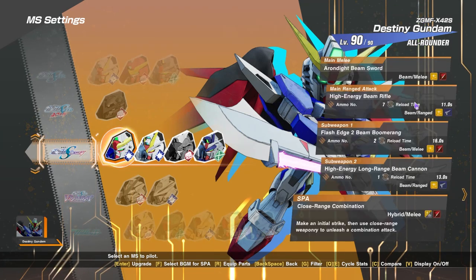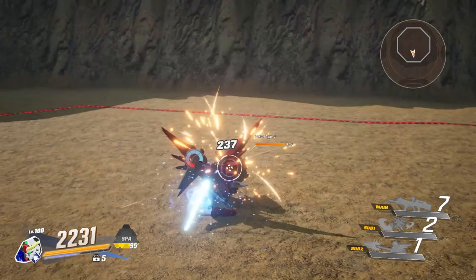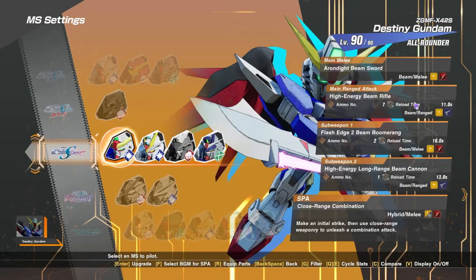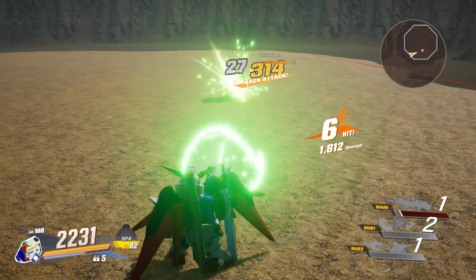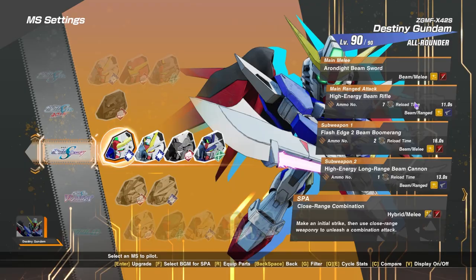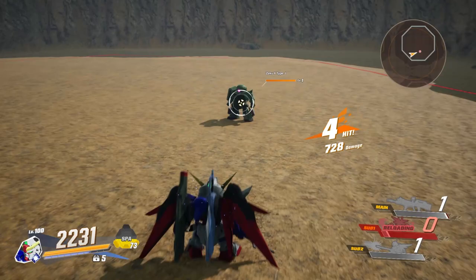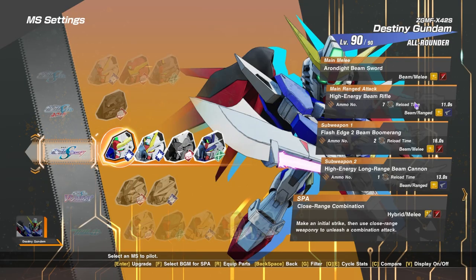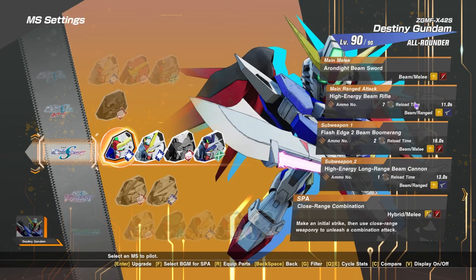Going over to some of the weaponry, we have the Arcandite Beam Sword - that one is going to be a beam. Main range weapon, we have the high energy beam rifle with 7 ammo and 11 seconds for the reload, which is actually quite good. Going over to sub-weapon 1, we have the Flash Ash 2 beam boomerang - 2 ammo and 16 seconds for the reload. In practicality it comes back quite fast given that you are going to be doing some combos, so you can definitely get a recharge really fast.